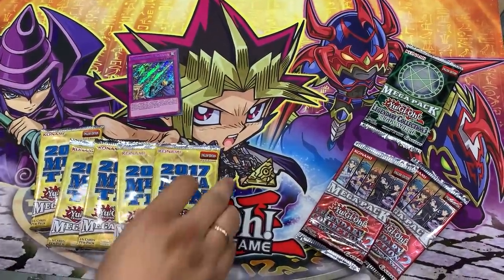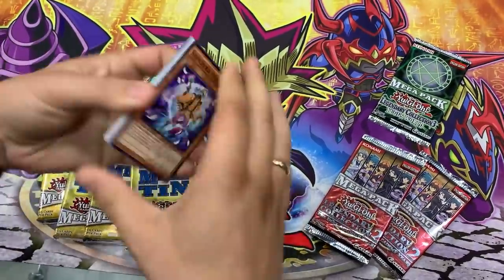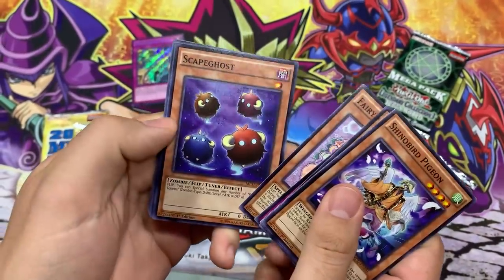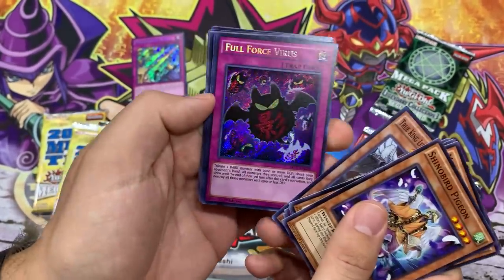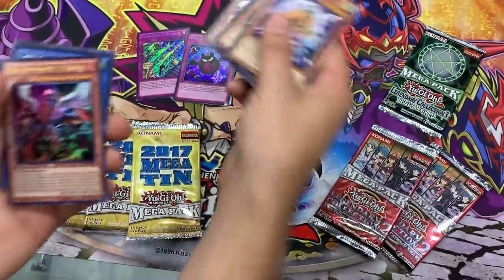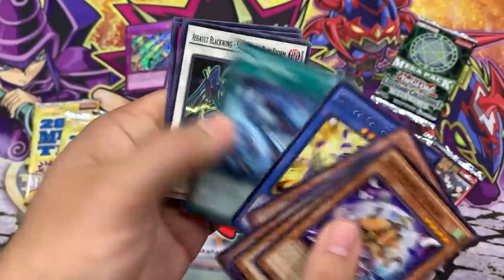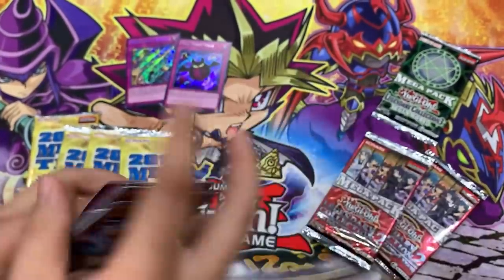Next pack, here we go. Megasin — that's my boy. Master with the Eyes of Blue, Symphonics, Metal Foes, Fairy Tales, Scape Ghosts Coast to Coast, The True King again, Full Force Virus. We are getting the virus cards during this pandemic. No More True Kings, Shino Baroness — nice. Bug Matrix, Assault Black Wings, Metal Foes again, and Psy Frames.